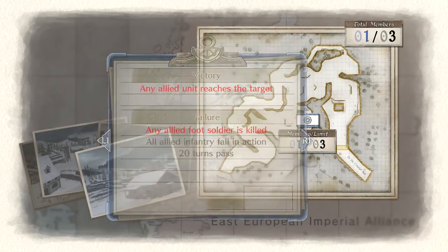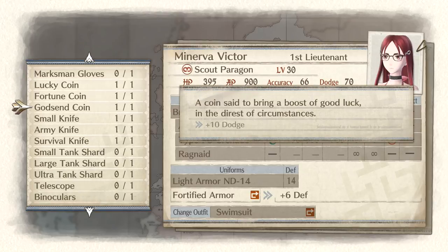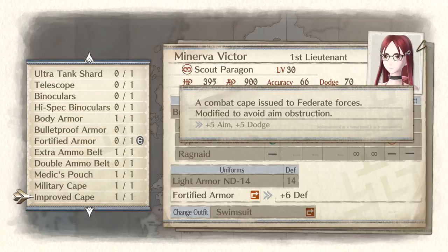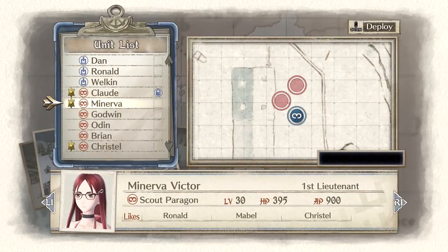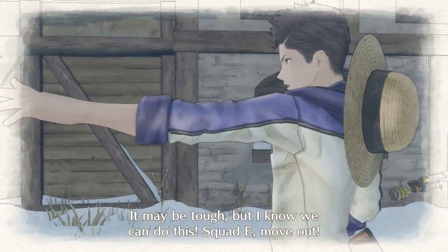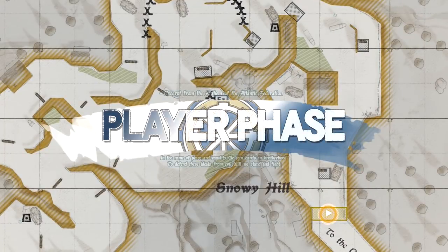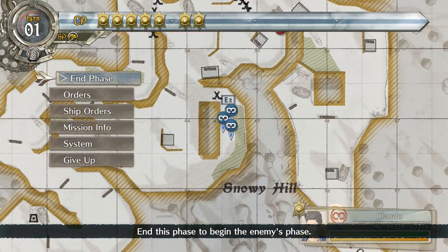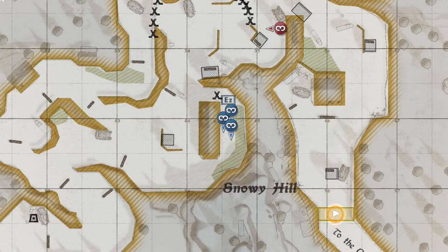Escape from a Dire Situation — this one is just make it into the target area. You get three people, but it's very important that you give Minerva the ailment-resist accessory — the medic's pouch ailment-resistant accessory — because there is an enemy on this map with a defense-down gun, and it's going to make you real sad. It shouldn't really matter where you put your people, but if I swapped Crystal and Minerva what ends up happening probably wouldn't have happened. Technically this is a one-turn solution; I did it in two, but the RNG made it ridiculous.